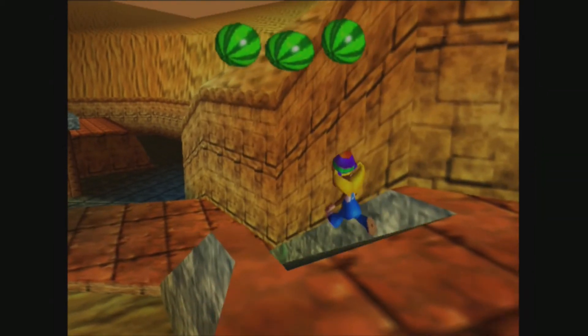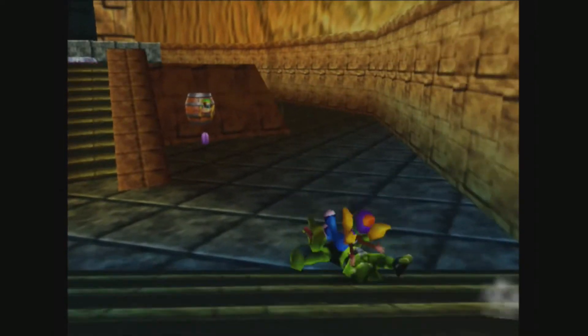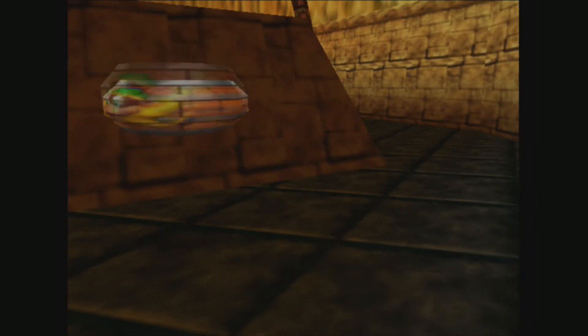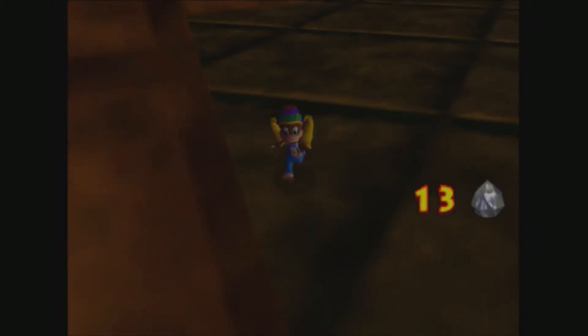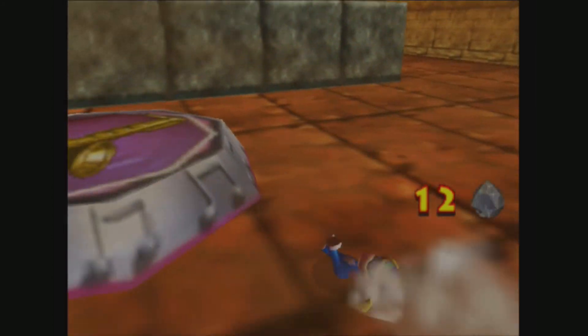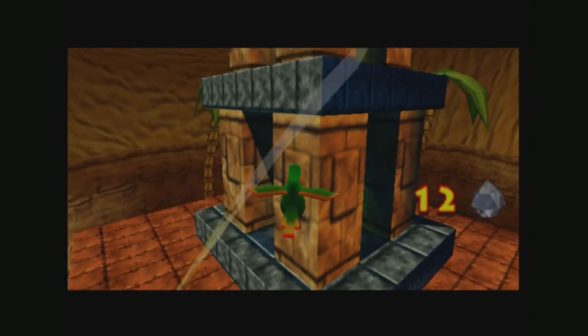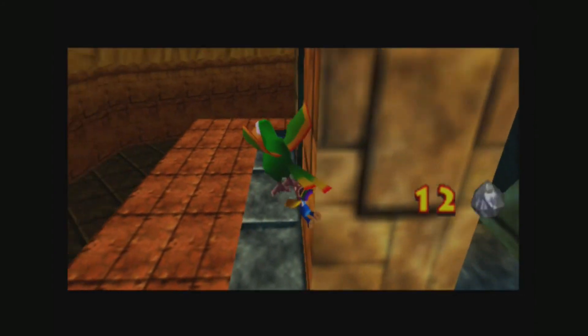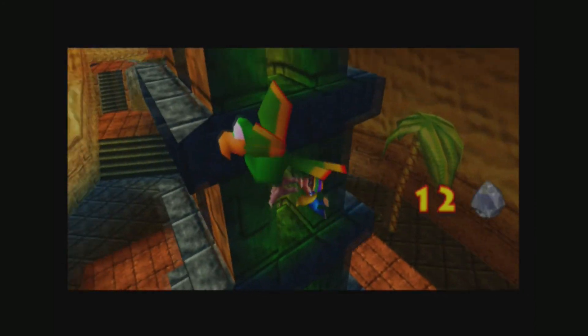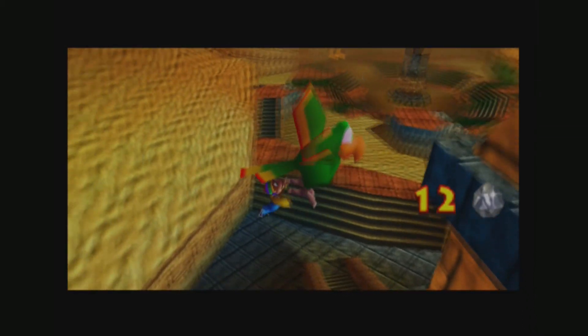Let's just swap over Kongs, and since we're over here, let's swap over to Tiny Kong to get the second most annoying part of this level out of the way. I really, really despise having to do this part of the level — I was dreading having to do this when I started this project. Beam us up, Squawks! Take us to the top of the tower. And there we go.